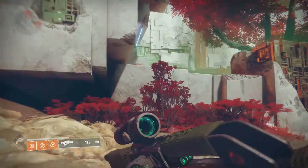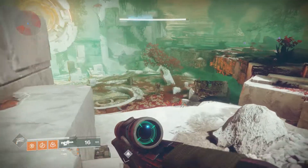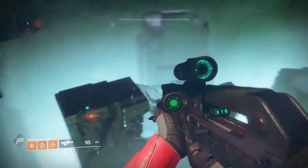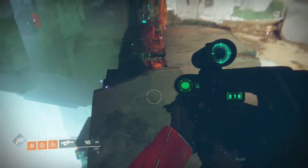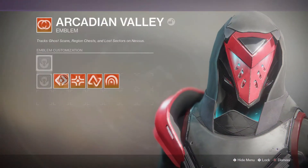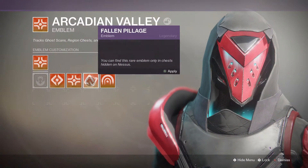Hey guys, Scarrow9 here. Welcome back to my channel. Today is going to be my third out of all five of the planetary guides on the quickest way to farm the emblem variants for the five different patrol zones within Destiny 2. In this video, we're going to be going over the patrol zone on Nessus and specifically going over the best and most efficient route you can run to farm these four emblem variants.